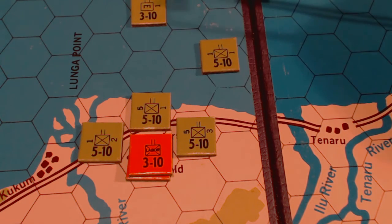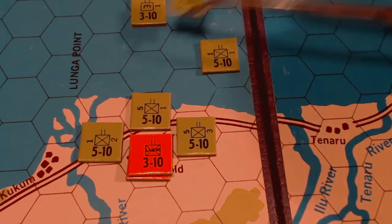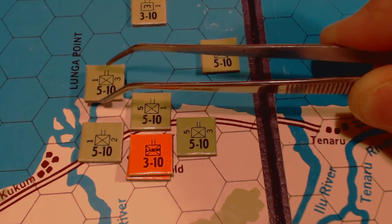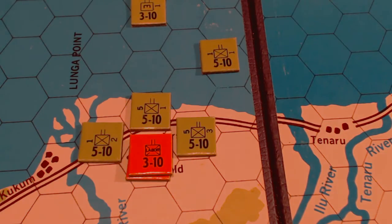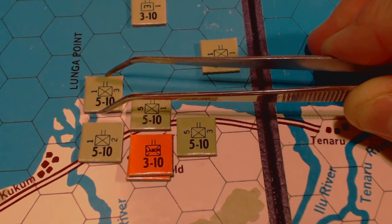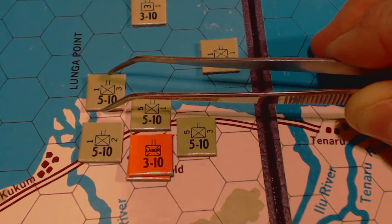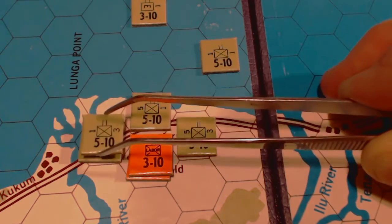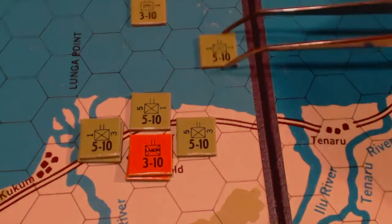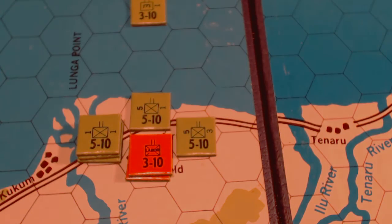I have three battalions of the First Marine and I'm not quite sure how I want to handle that. I'll go ahead and land here — two movement points plus two for the river on a coastal hex invasion. I'll then stack all three First Marine battalion units there. Stacking is up to three. That leaves me with artillery, some engineers, and some light tanks.